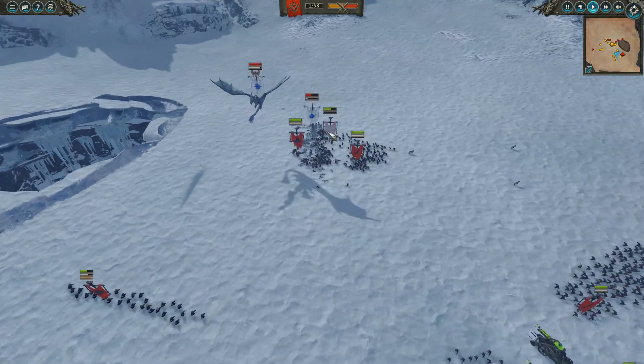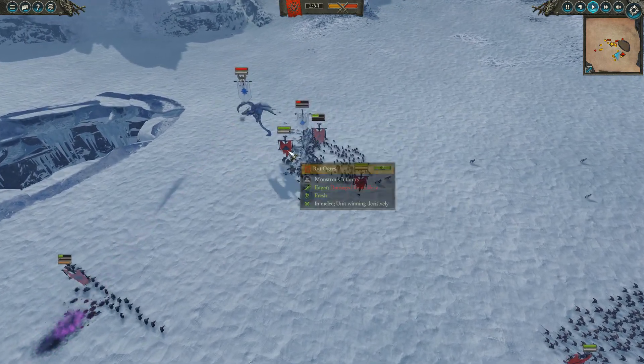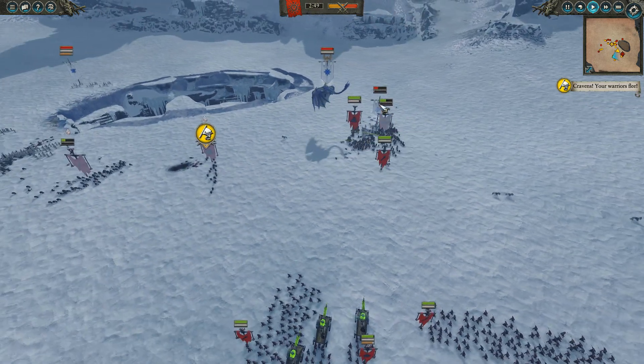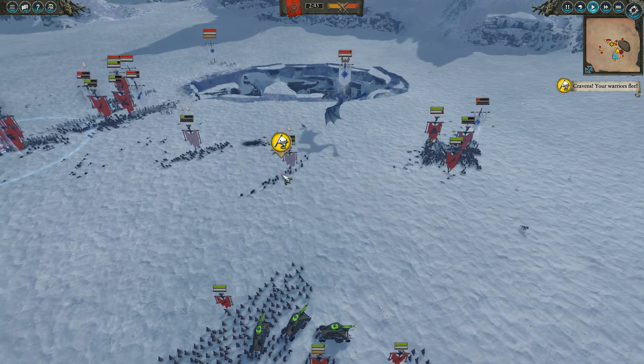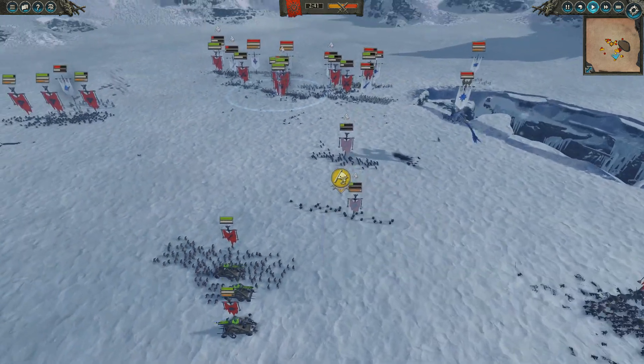Over on this side I've just thrown Skaven Slaves and Slave Spears at the Silver Helms, and the Rat Ogres are getting all the kills. Just bogging them down with cheap stuff and getting some armor piercing. The Poison Wind Globadiers are taking a ton of damage, but there are still 25 models — they will come back, so that's still a lot of hurt I can bring in a minute.